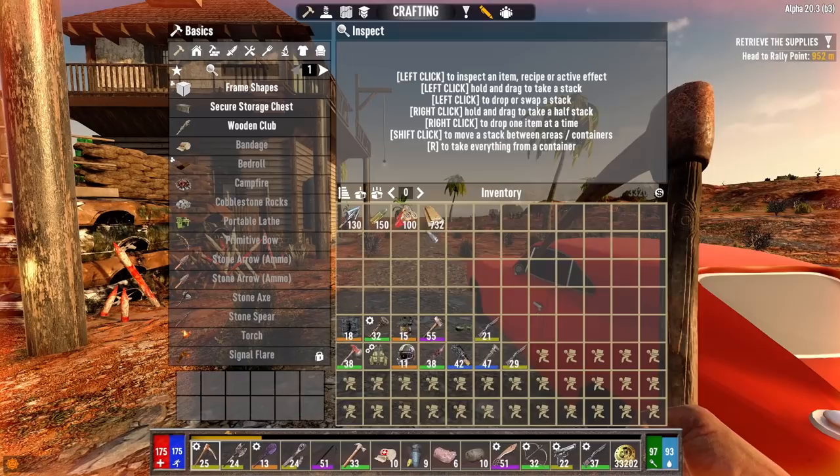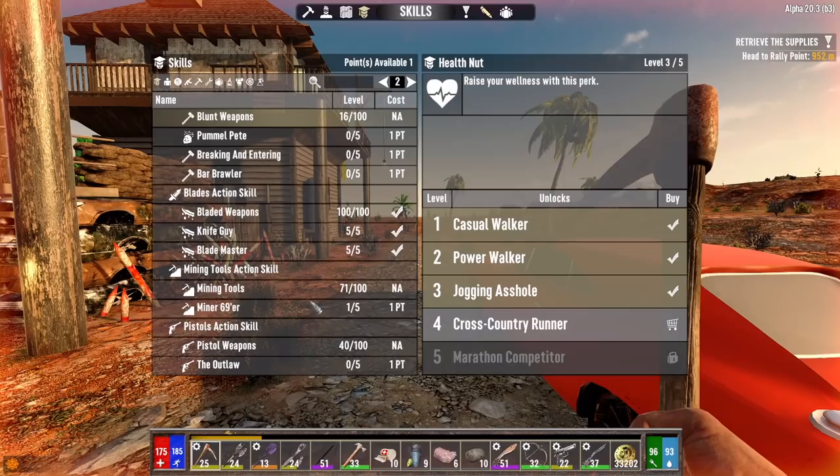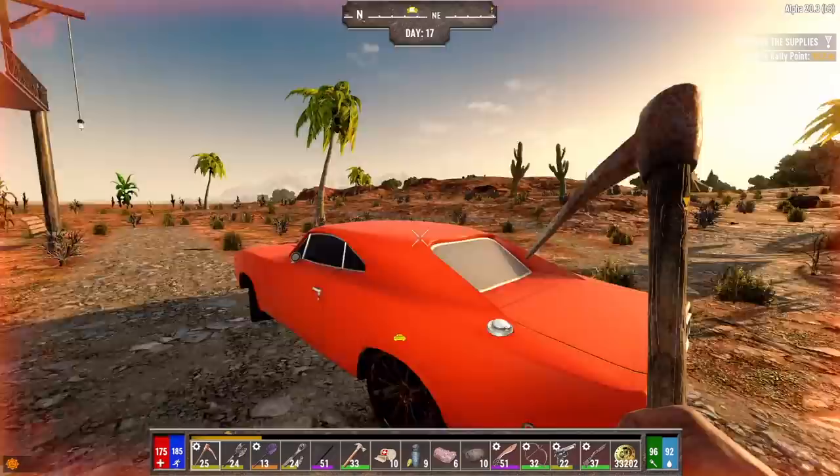Hey, what's up everyone? Glock9 here, and welcome back to Father Glock. It is the morning of day 17, and I do have a couple of skill points to spend here this morning, so let's go into Health Nut level 3, which officially makes me a jogging asshole. I like that. And let's also go into Miner 69er level 2.